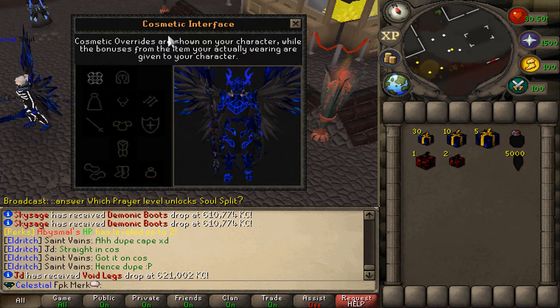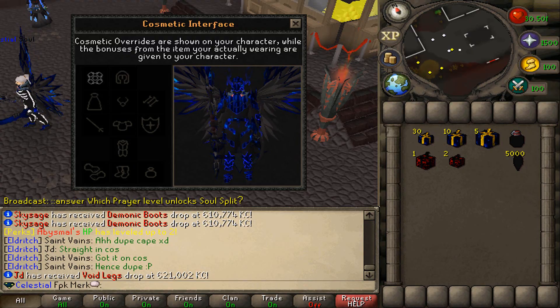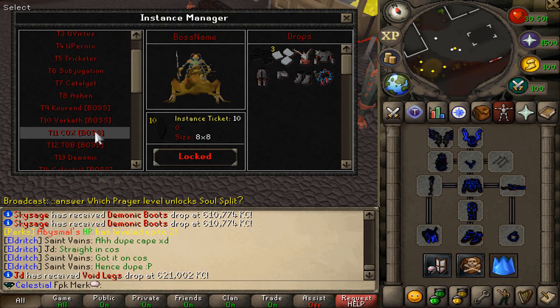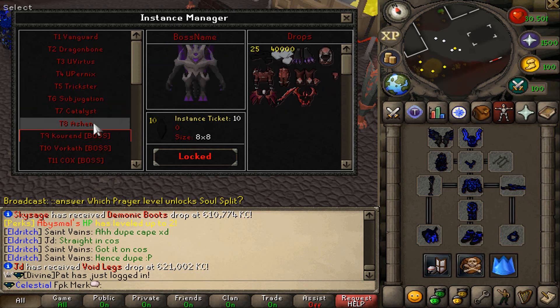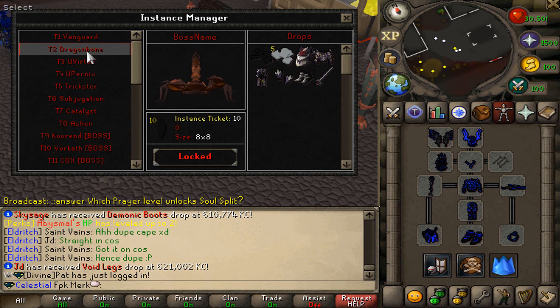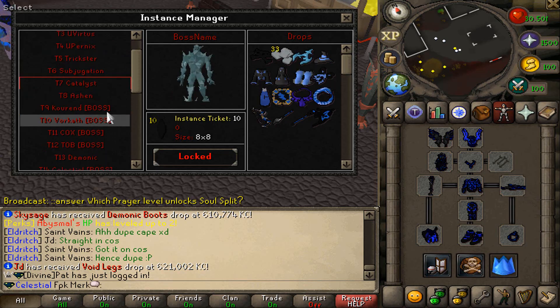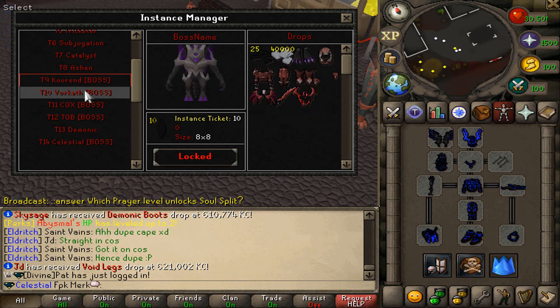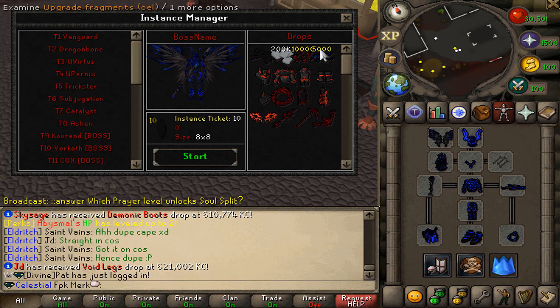They have also got a beautiful cosmetic interface right over here at Eldritch. The cosmetic tab also gives stats, so you can actually wear two sets at the same time, which will be really OP. Look at all these cool and amazing bosses: Vanguard, Dragonbone, Virtus, Pernix, Trickster, Subjugation, Catalyst, Ashen, Courant, Warcat, Champions of Xeric, TLB, Demonic, and much more. These are very cool.